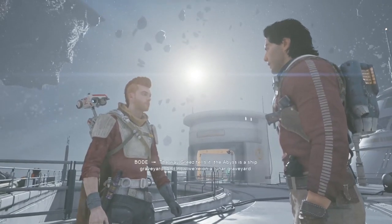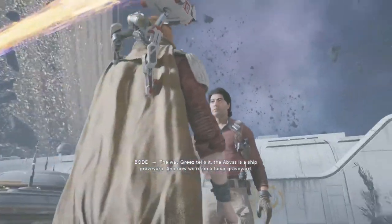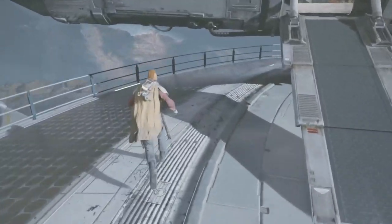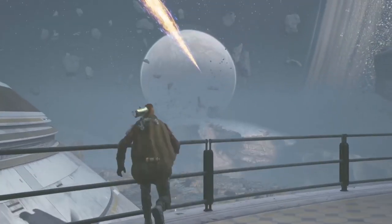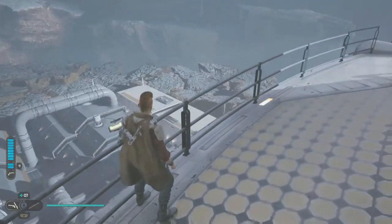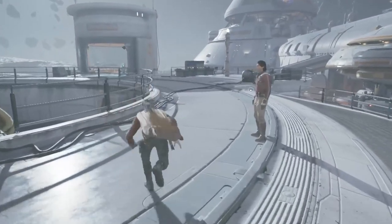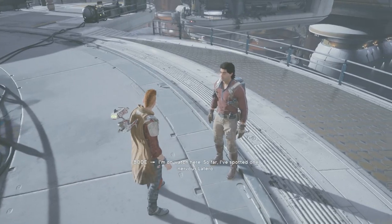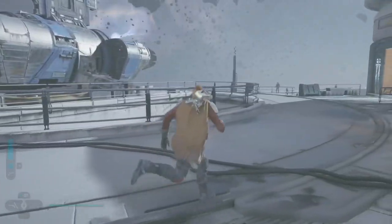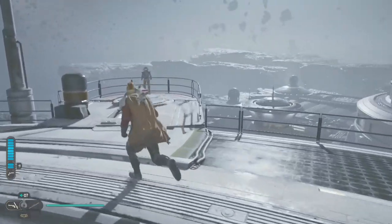If we find something here to help navigate the Koboh Abyss, so be it. The way Greeze tells it, the abyss is a ship graveyard — and now we're on a lunar graveyard. Look at that lump of rock being held up — that's Koboh where we came from. I want to check what gravity is like here, so I jump — and it's the same as everywhere else. Greeze reports he's spotted one nervous Latero.